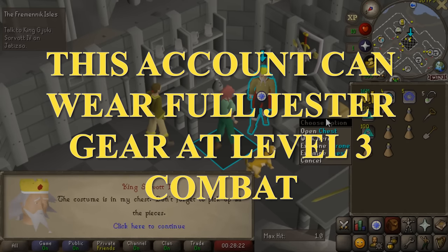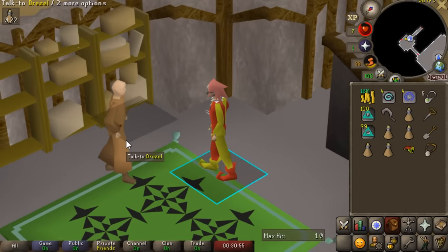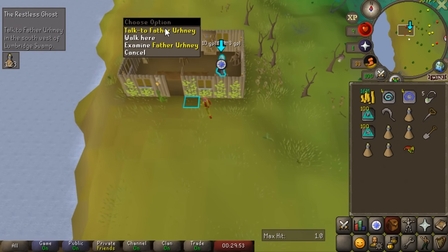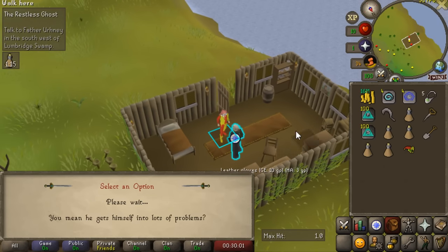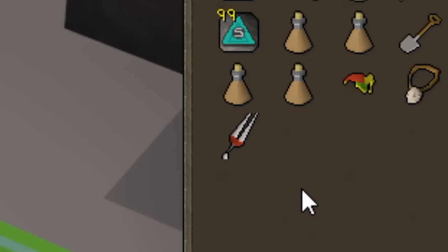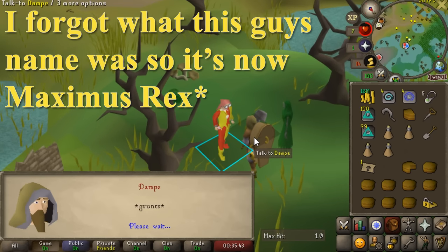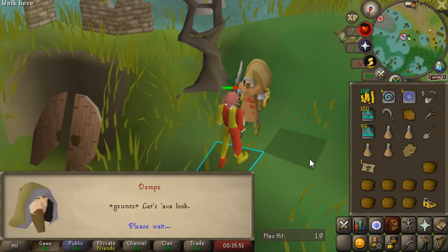First I logged into this account to get some unique items to show off. I started Fremenic Isles, got the gesture gear right off the bat, and was able to wear all of it — looking like a straight-up clown. Then I went over to Morytania and tried to start Nature Spirit, but as I showed in my fifth video, you can no longer start Nature Spirit without Restless Ghost completed entirely. You used to be able to finish the whole quest with just a ghostspeak amulet, but now you can't even start it, so I could not get a blessed silver sickle. I was able to get a Wolfbane from Drezel though.